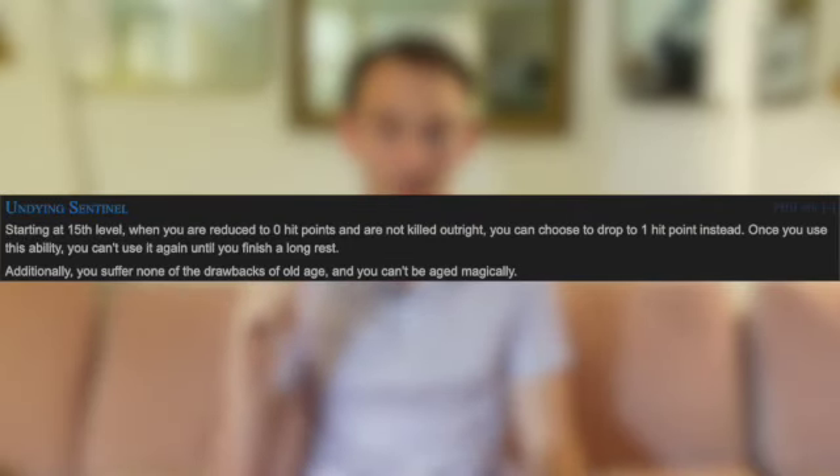The next ability is the 15th level Undying Sentinel, which is basically the orc's racial feature — the ability to bounce back from zero hit points once per long rest. Shadow Sorcerers get this at level 1, so it's a sad 15th level feature. It is good for frontliners, but quite boring. I'm not going to spend time on 20th level features since they are 20th level — I'm not weighting them into how the subclass generally performs its functions.